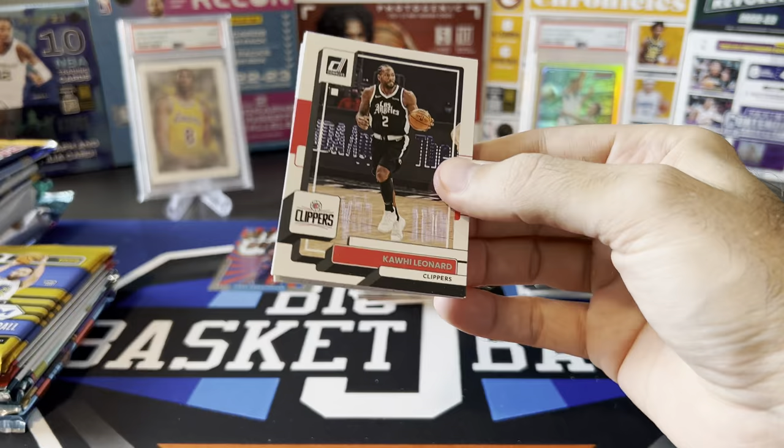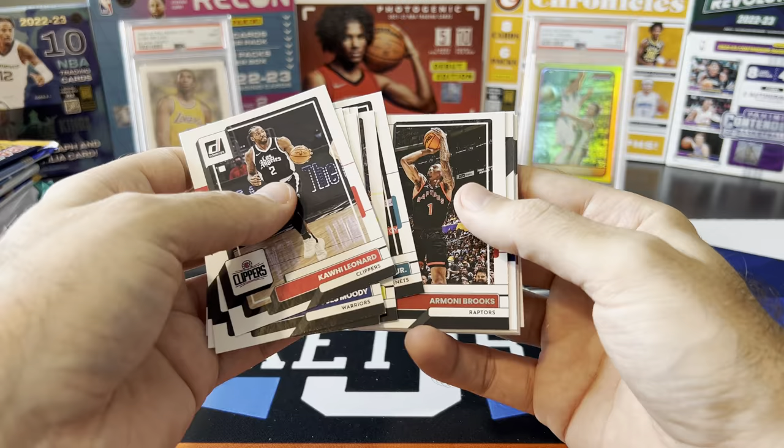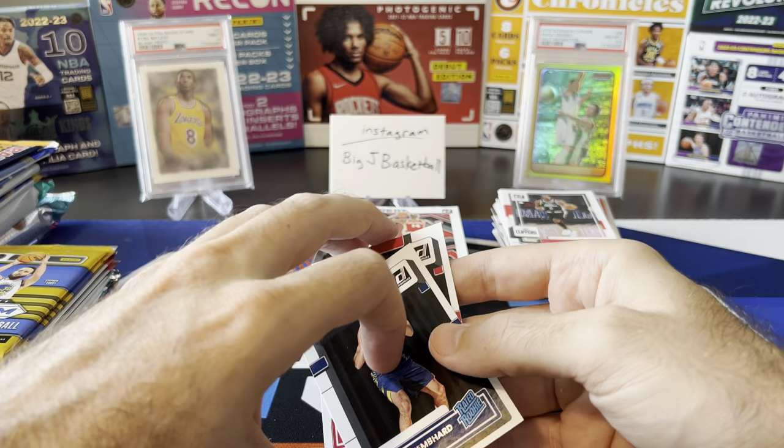Kawhi, Moody, Cam Johnson, John Wall — lots of base. Lowry. PJ Washington signed an extension recently. Joe Harris, LaMelo, Scotty Barnes, AJ Griffin, Andrew Nembhard, and Jabari. No laser parallel — typically there's a laser parallel in most of those packs, but not in this one.